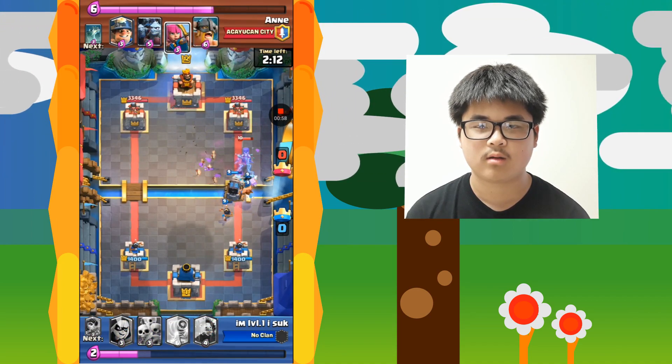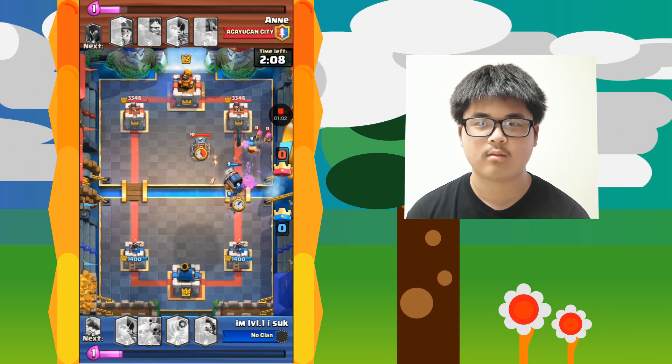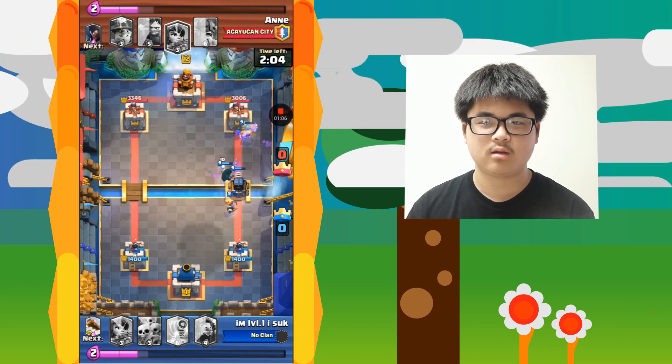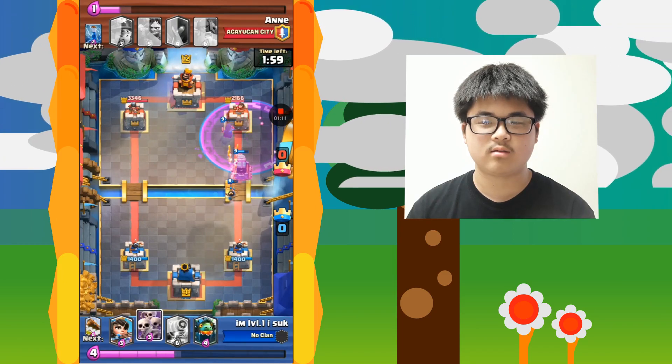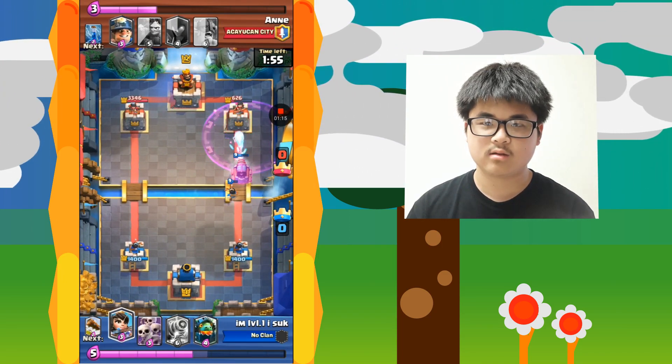Then my opponent kind of reacted to that zap, and so now I rush my opponent's tower. My opponent doesn't have much elixir, and this is how I took down my opponent's tower. My opponent had no elixir so my opponent couldn't defend against my attack, and yeah, this is how I took down my first tower.